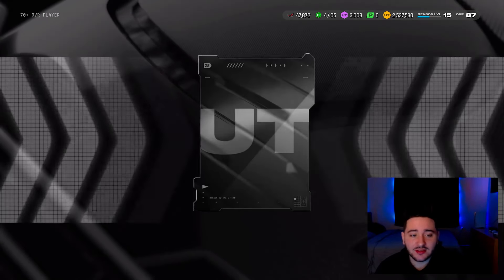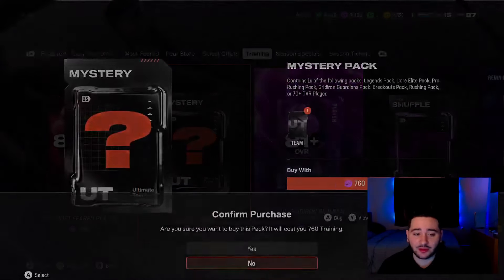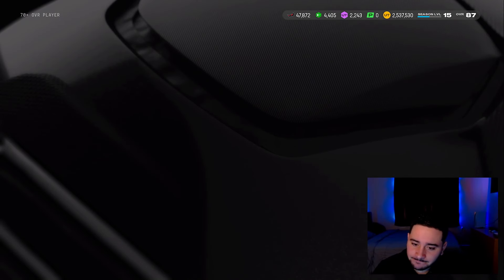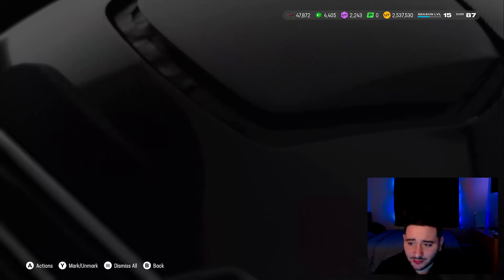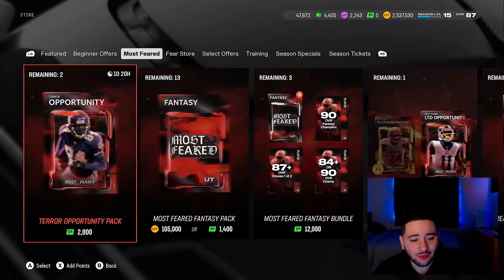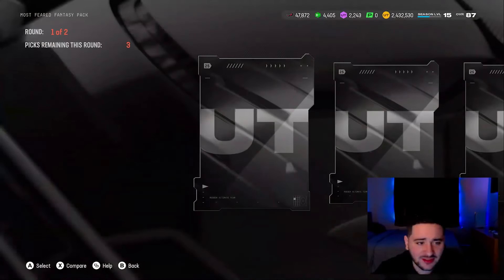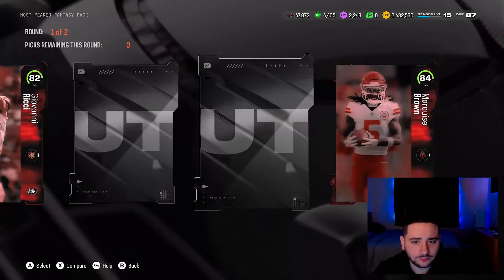This is why MUT packs have been awful this year and last year — these mystery packs stink, the coin packs stink. They need to be like CFB and pick it up because this is terrible. The packs are really bad right now, boys. As I'm talking about the packs being terrible, they just give me even more terrible packs. I don't get it — it's like they don't want customers. Going back to Most Fear — 82, 84.